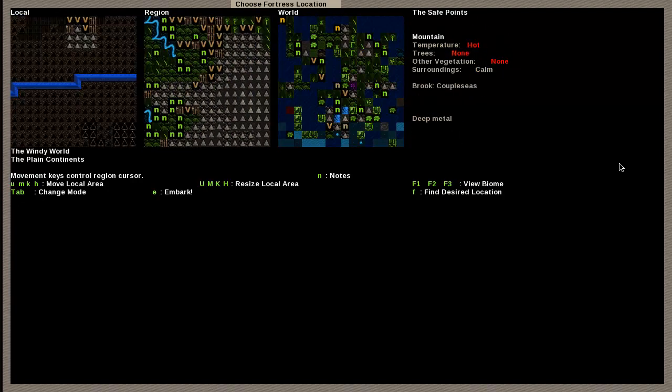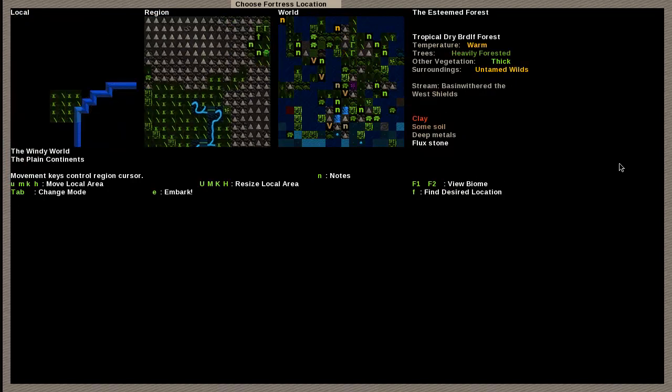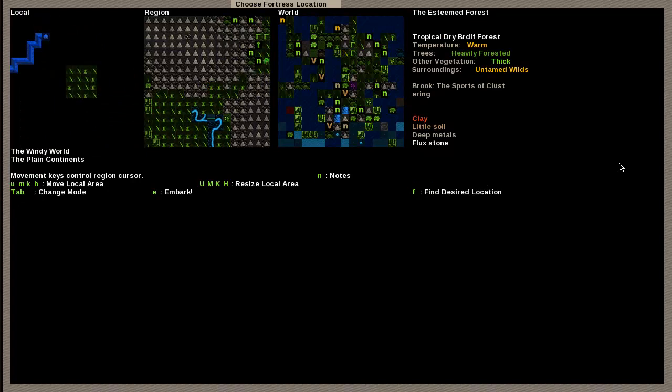Now let's go somewhere completely different. This is a tropical, dry, broadleaf forest — it's heavily forested with lots of vegetation. Because of that it has a lot of animals, a lot of untamed animals, and it's very warm here. It has flux stone, a little soil, not a lot of clay, but it has a lot of deep metals with an S, so it's going to have many below. And it doesn't have an aquifer here — this could be a wonderful place to go, because digging down you won't have anything to impede you.